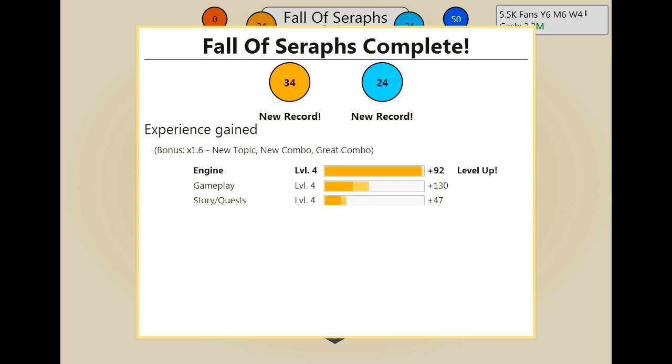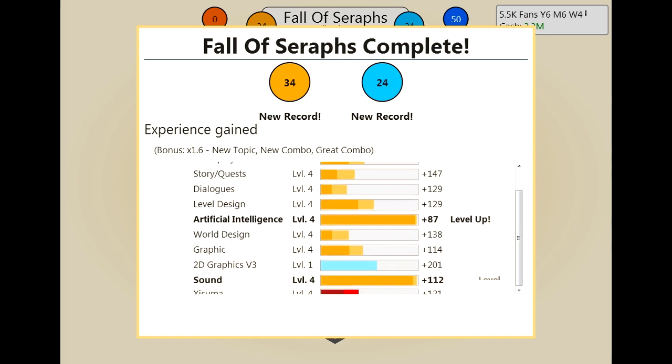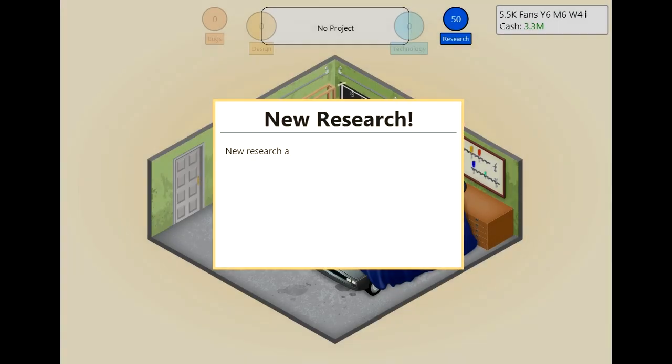We've got all of the multipliers there. Our engine has gone up a level as well — that's cool. Let's skip all of this and release the game.